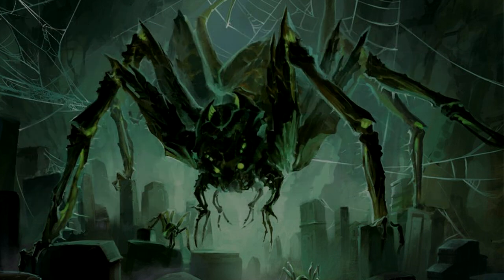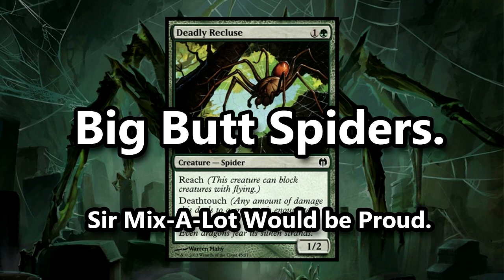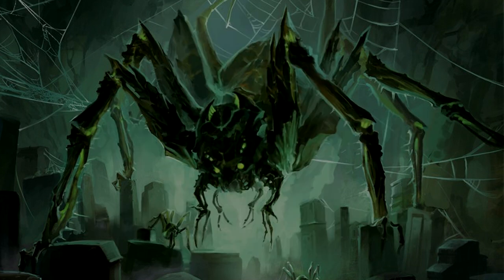Let's look at spiders as a tribe. Spiders more often than not have reach, meaning that while they do not necessarily have flying, they are able to block creatures that have flying. Some spiders have deathtouch, which is another useful ability, and many of these creatures have a very high toughness compared to their power — which has led many people to refer to them as big butt spiders. It's the ability of each spider beyond these factors that will help us determine whether or not it's worth running them.